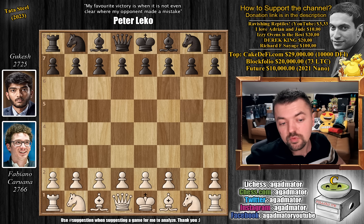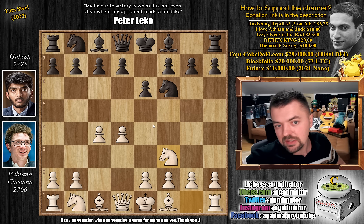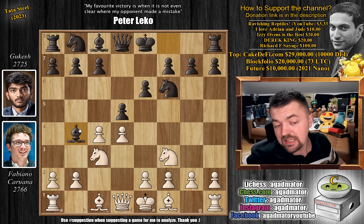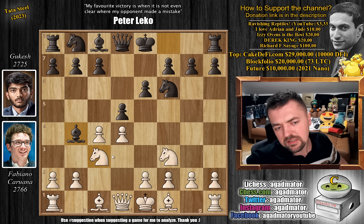Fabi with the white pieces opens with d4, we have knight to f6, c4, e6, knight to f3 — avoiding the Nimzo — and now pawn to d5. The queen's gambit declined. We have knight to c3, and now bishop to b4. The Ragozin defense. And we have queen to a4 with check, officially like the third most popular continuation.